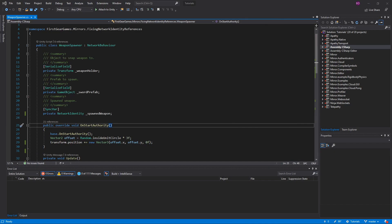If you have ever tried synchronizing networked objects with SyncVars, there may have been instances where the object would synchronize fine for connected clients but not for late-joining clients. Let's take a look at some code where this problem might occur.